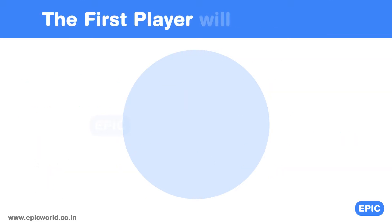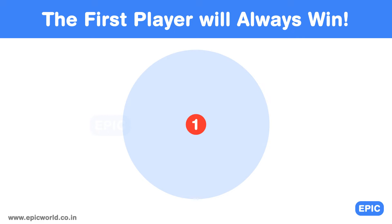Here is the answer. The first player will always win if they play optimally. The strategy must have something to do with the center of the circular table, and then you have to think of a strategy to place the coin. The first player in this game gets a huge advantage and will always win if he plays optimally. As the first player, you will place the coin in the exact center of the circular table.